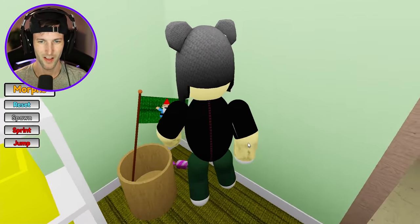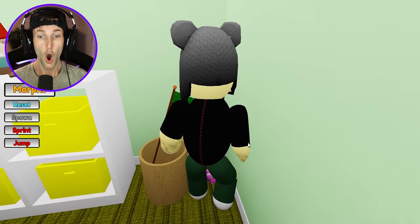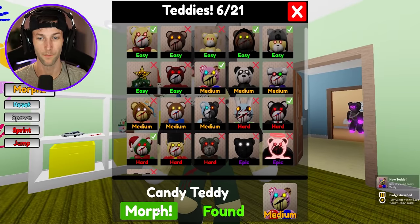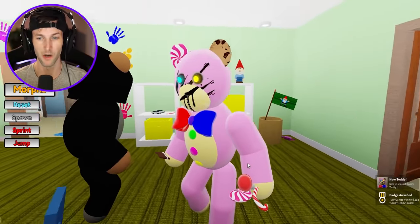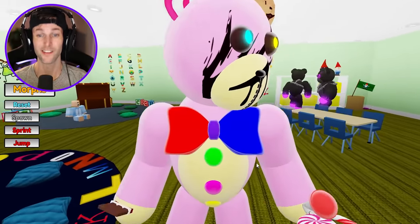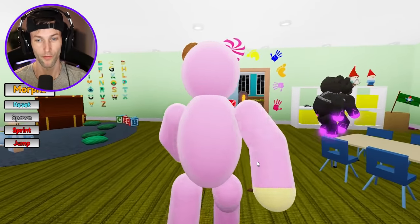Is there one right here? What is this? Oh, it's Candy Teddy. We saw him when we first spawned in. So Candy Teddy is a medium. Oh yeah, I remember Candy Teddy. This one is nice. This one might be one of my favorites so far.